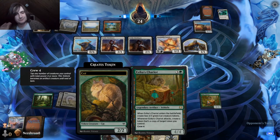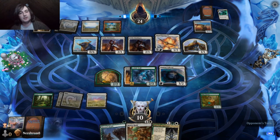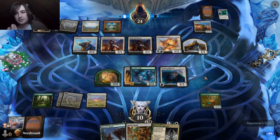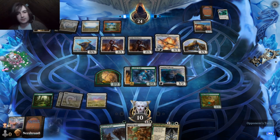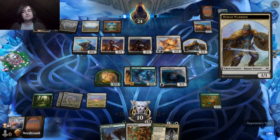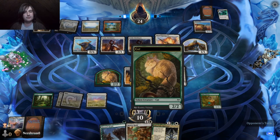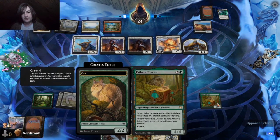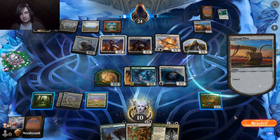Next turn, if we draw a land, we can play Master of Scaled — we should hold off until we play Fall of the Impostor. Ignore the thing I was about to say. Yeah, they can't even activate this — they don't have two mountains.